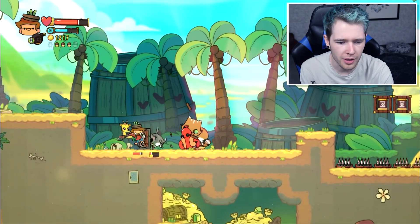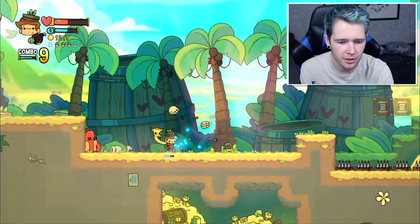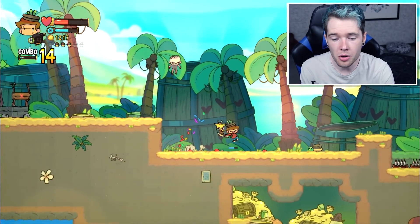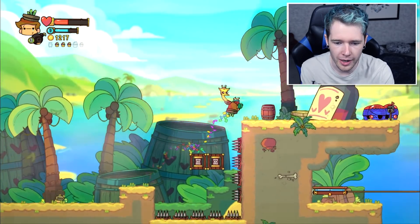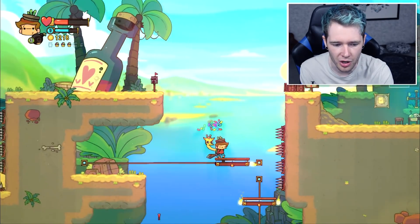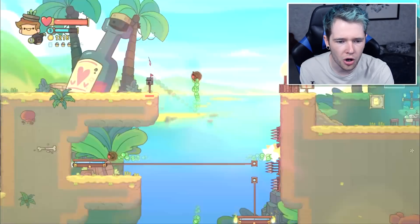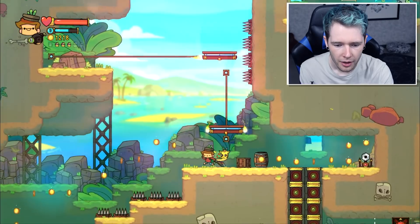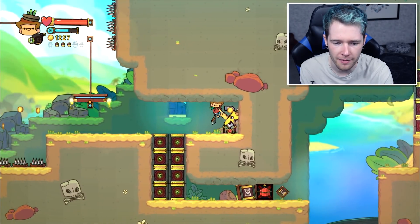I'm coming at you buddy - you didn't need that shield anyway. He's proper smacking me. I don't think those enemies actually do anything - I'm not complaining, just an observation, means I have to do a little less work. You guys can get out of here - I like your eye patches, but everything else just sucks a little bit. Oh my goodness - the combo! Did you see that? He pushed me straight into the spikes, little scamp. I can't believe I fell for that.